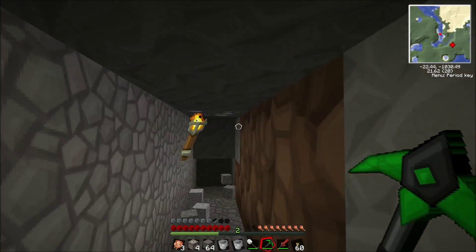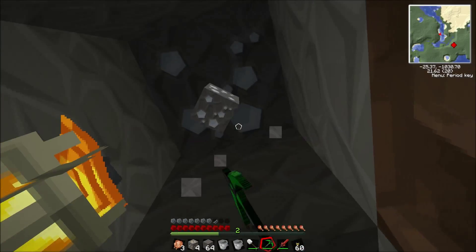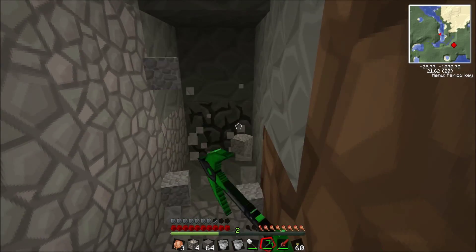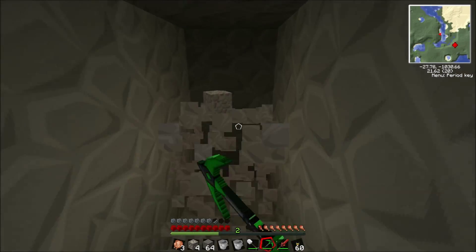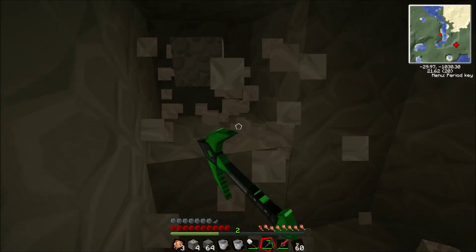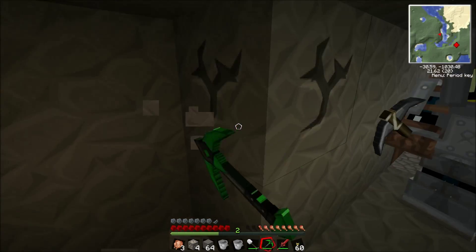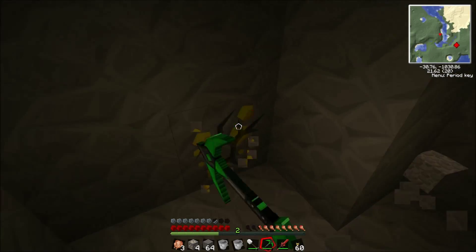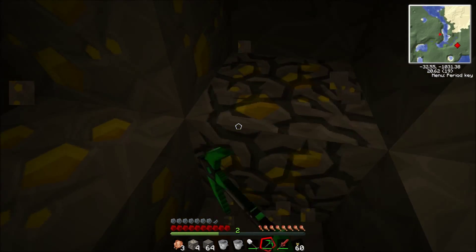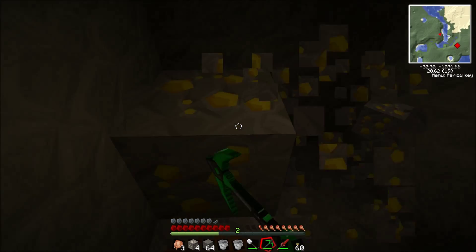All these trees we're hacking down, they should be dropping saplings when the leaves despawn. There's a lot of noise over here bud. Try making this tunnel a little wider, see if you can find out where this noise is coming from. There's some gold - lots of gold, I want it. Are you sure it's not iron? I'm pretty sure it's gold.